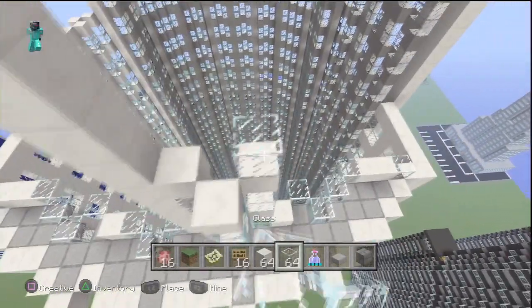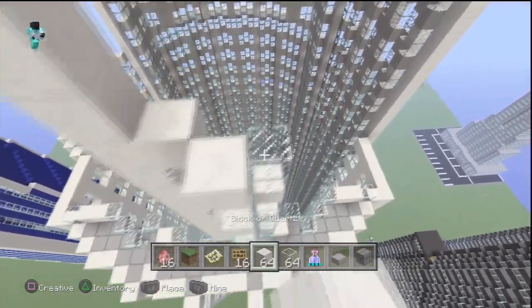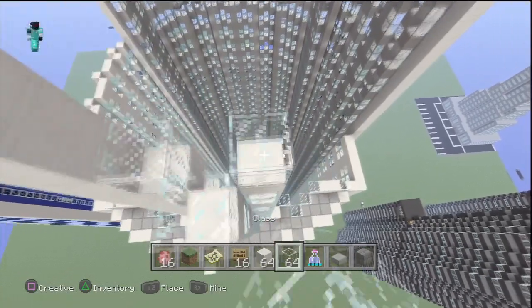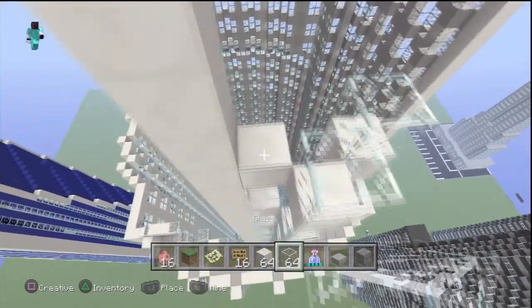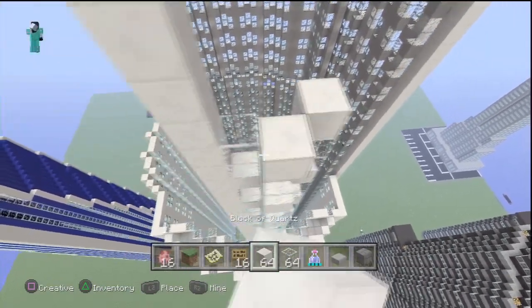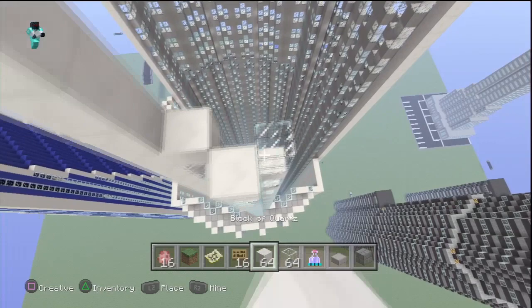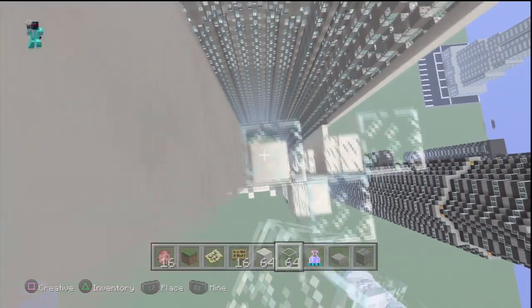Go up in this pattern: two blocks of quartz, then two glass, repeating upward. Instead of plain glass you can use ice — it does look better — but the downside is you can't put torches or glowstone inside the building because the ice will melt. If you're on the PC version of Minecraft, you can use blue stained glass which looks much better. Since I'm on the PS3 version I'm going to be using plain glass.